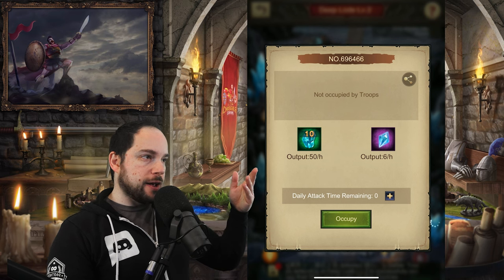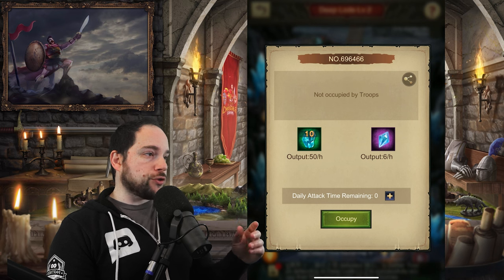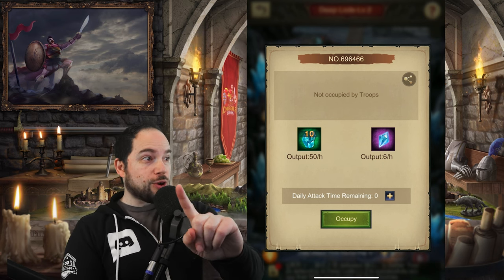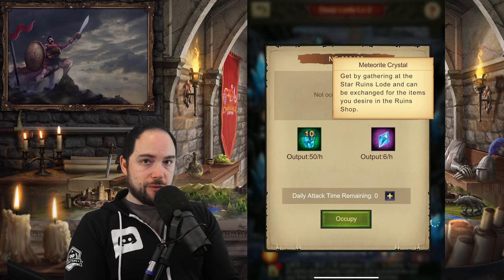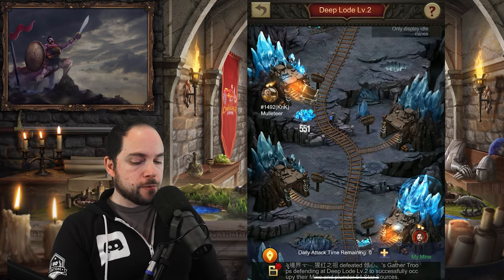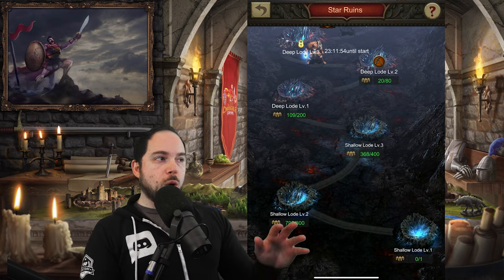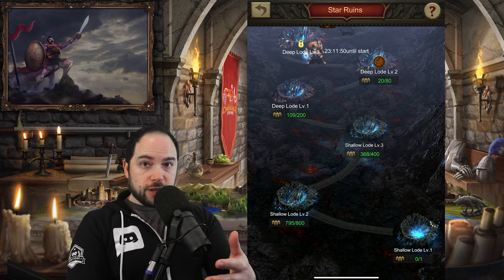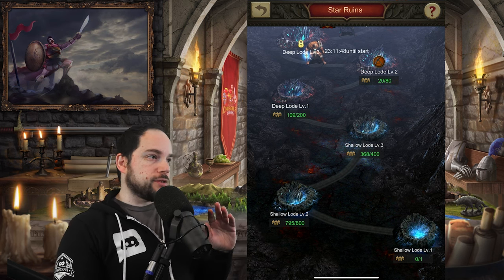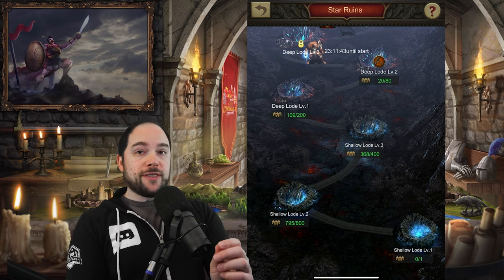You can see I'm getting 50 per hour of Star Source and also 6 per hour of another currency. The meteorite crystals are very important, and I'll show you why. The way you're getting your Star Source for leveling your constellations is by mining it. Fight the bosses and advance as far as you can.